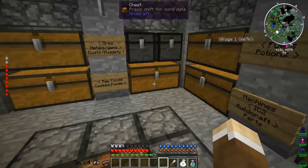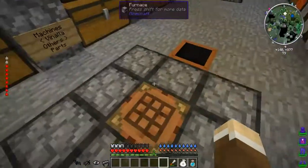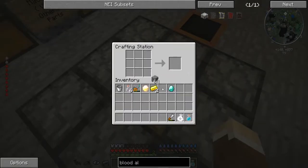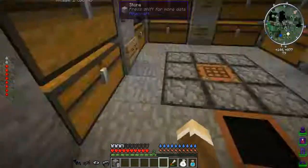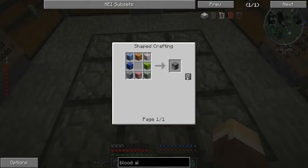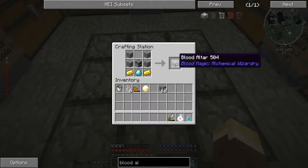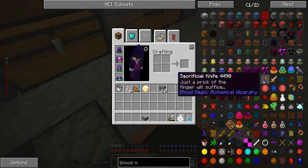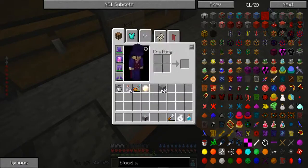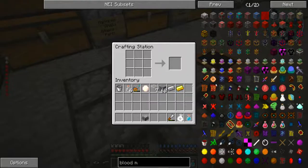The blood altar recipe requires two gold, some stone, and a diamond. What was that last thing - a furnace? I do not have any excess furnaces. Alright, there we have a blood altar, and then we need a sacrificial dagger - so that's glass, gold, and iron. That's easy enough. Knife - there we go.